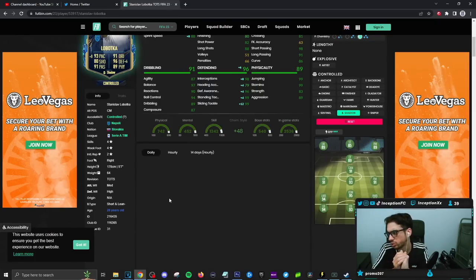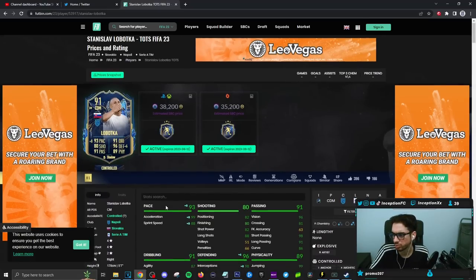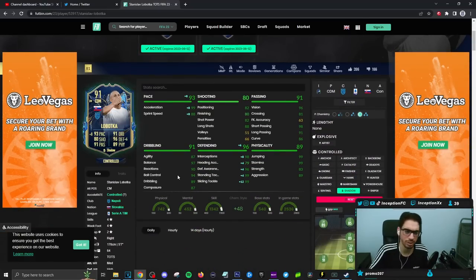Physicality-wise, it'll also be in a pretty decent area — he's got some stamina and some jumping to work with. So a couple of interesting things here and there. Let me go get the card and I'll show you guys how we line him up.